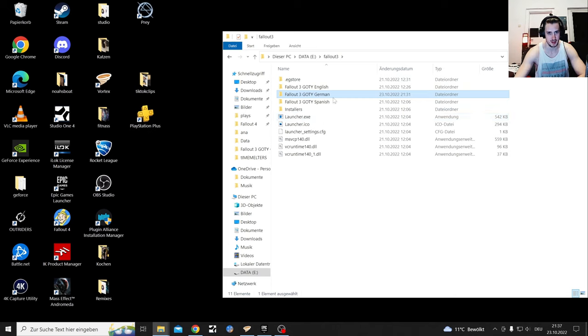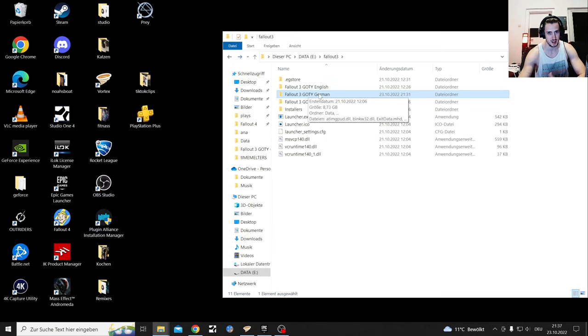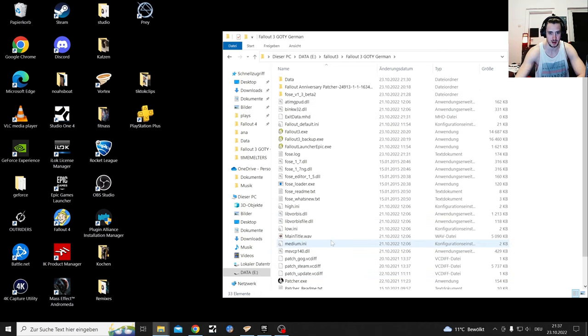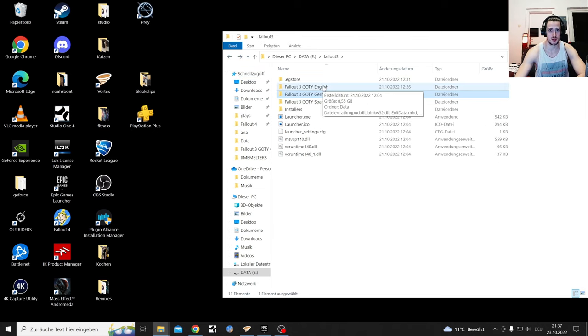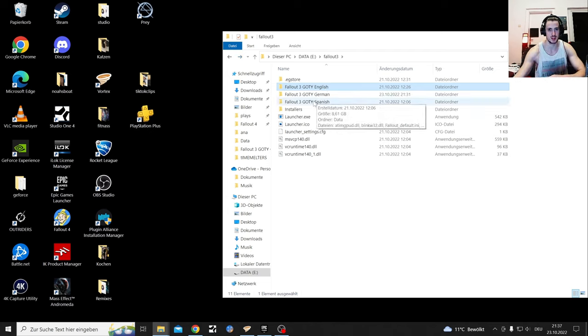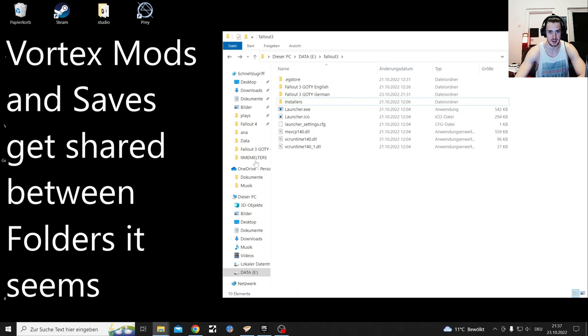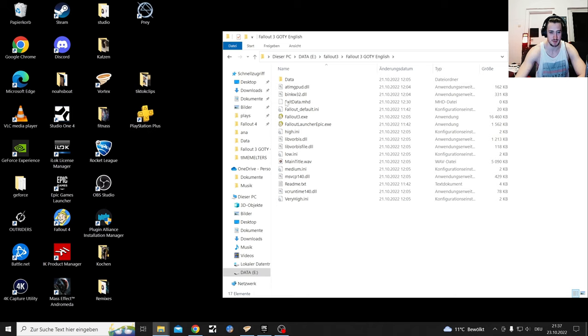There are five different language files. I have modded German right now, which you need to separate and mod every folder if you want to play in two languages. I've modded Fallout here a little bit, and if I want to play in English I need to mod that too. So basically if you have versions here that you don't want to play, like Spanish, you can just delete Spanish - it's gone.